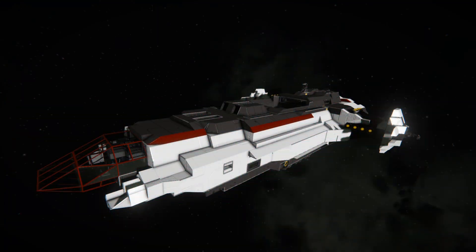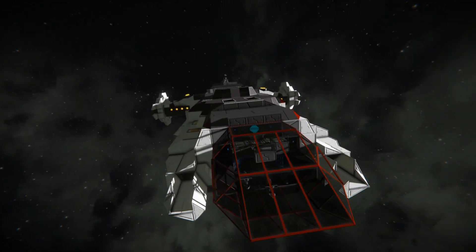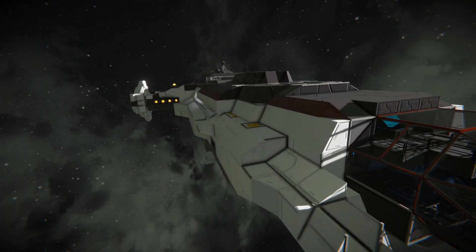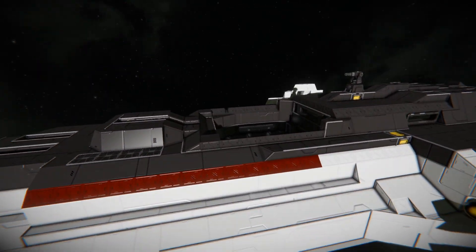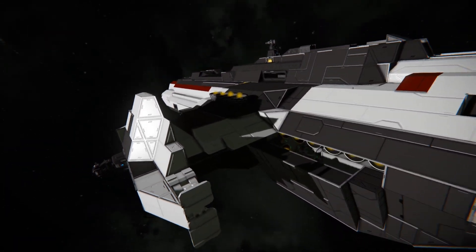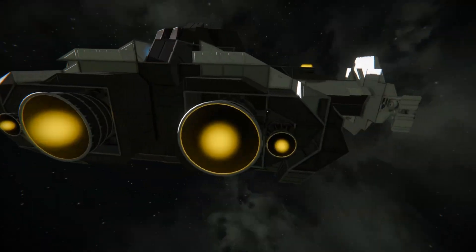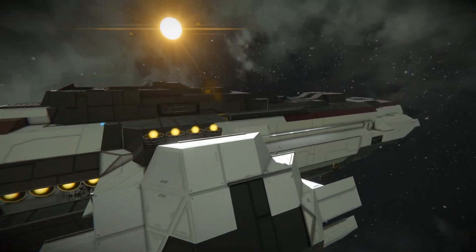What's up everybody, Sparrow with a Gun here from Sleepless Nights with another episode on the Space Engineers Inspiration Series. We're starting things off today with the Anvil Carrack Expedition. I'm a little bit confused on the design of the ship - from reading the description it sounds like it's probably a Star Citizen ship being recreated in Space Engineers, but I wasn't quite clear on that. I believe it's a Star Citizen design, but it looks pretty cool.